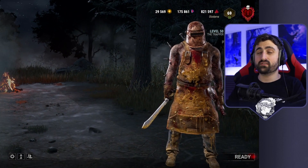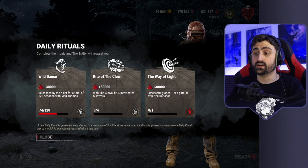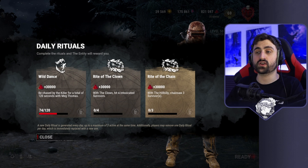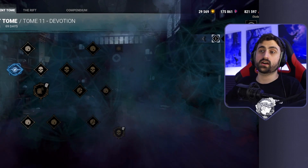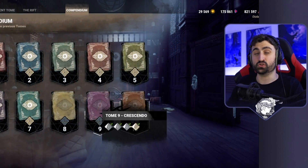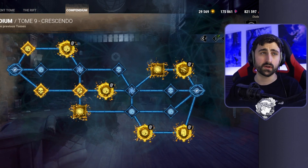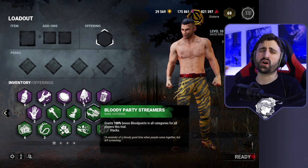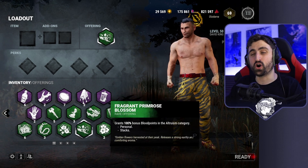Some tips to keep in mind: don't forget to check your dailies, remove them if they're not helpful, and do your dailies as much as you can. If you see that you don't have an archive equipped, go to the archives and equip them. Make sure you have one for the role you're playing — you can save these and cash them in later when you need blood points on demand. Always equip offerings. Every time you don't, you're getting less points per game.